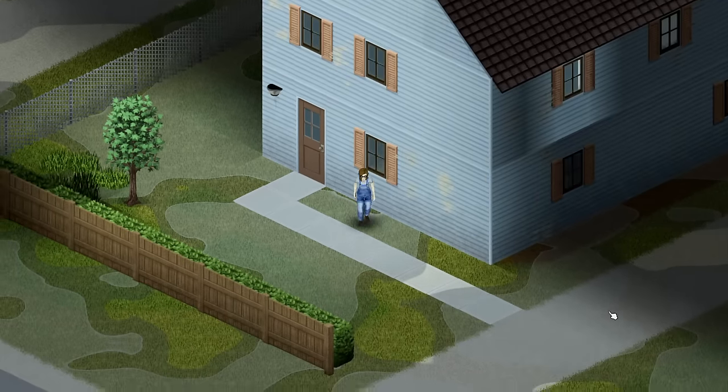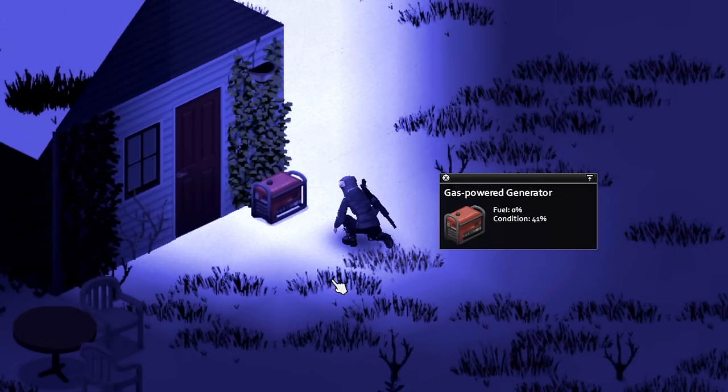What you might not know is that the electrical skill is also gained from repairing a generator, giving 1.25 XP from each repair. Each repair consumes just 1 electronics scrap and repairs a generator by 4%. So if you've been using a generator at your base, you can put the electronics scrap from dismantling all those watches to good use and level electrical in the meantime.